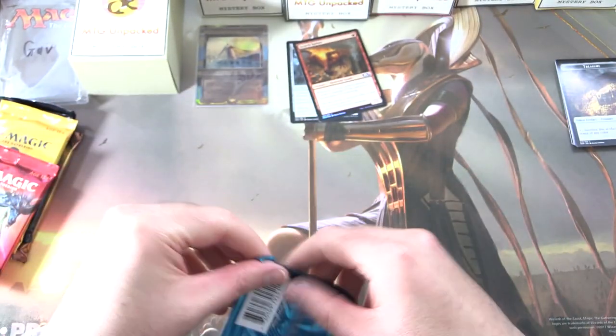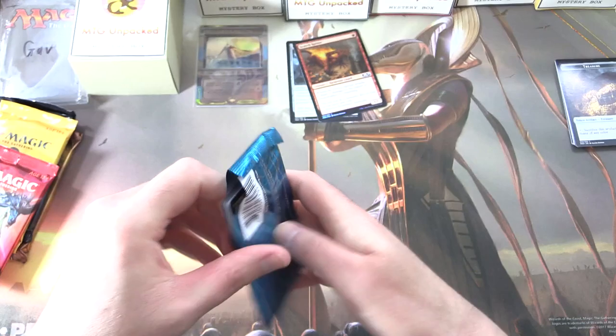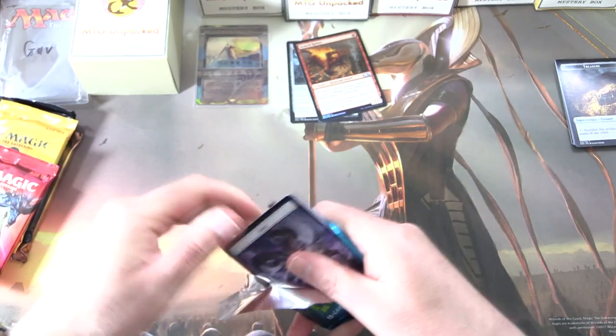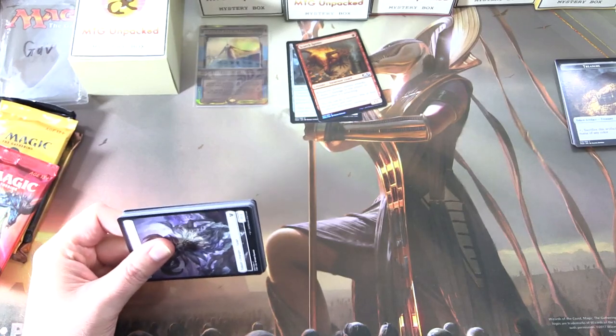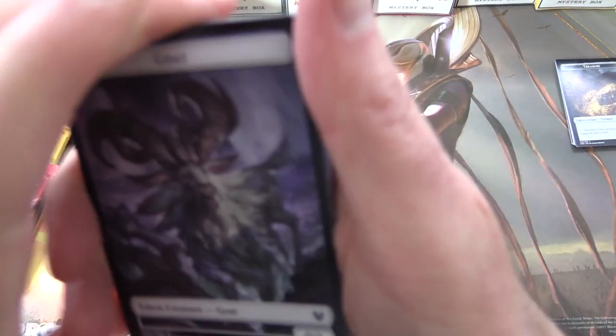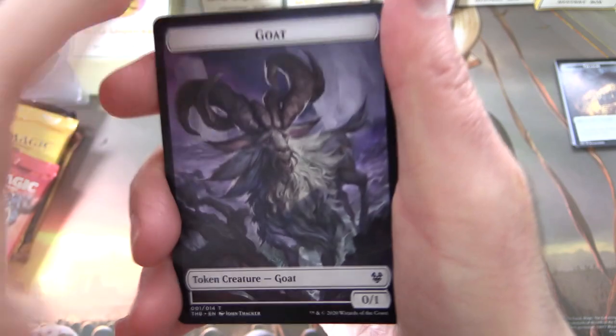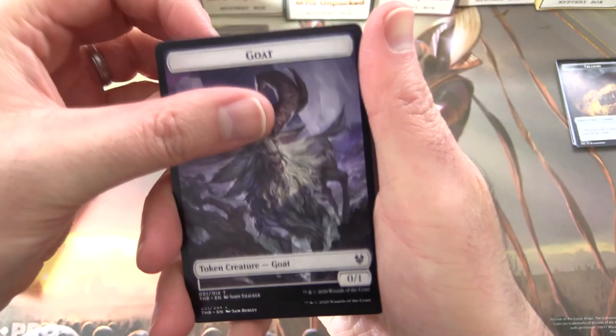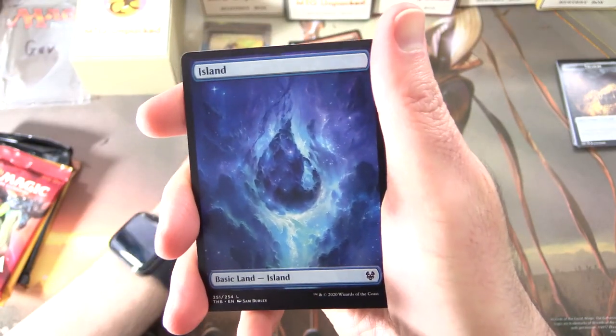Moving right along. Speaking of Core 2020, did you see the pack battle we had yesterday? It was an epic pack battle between Core 2020 and 2021 — I'll pop a link in the corner in case you missed it. Gav, you've got the goat! The video's over — Gav's got the goat. Fantastic pull.